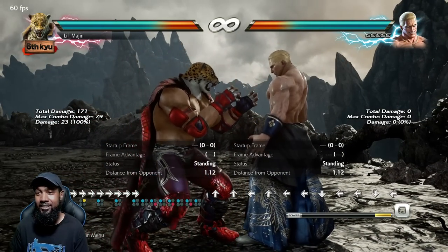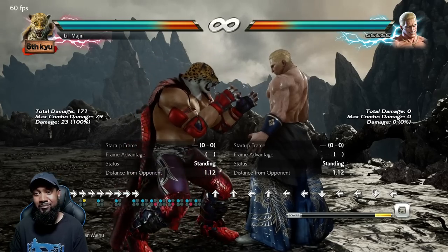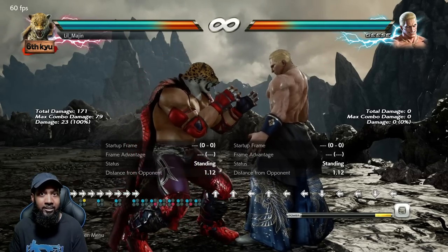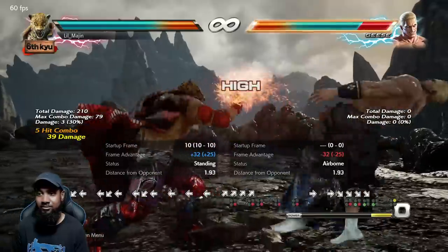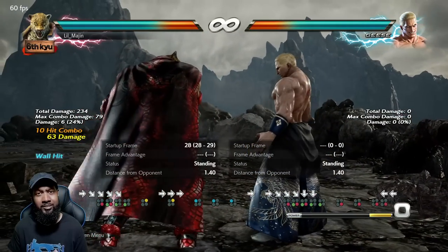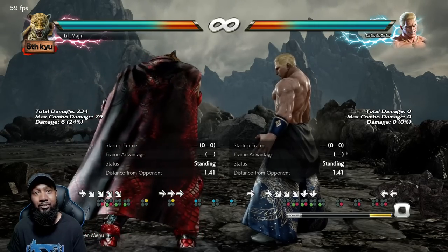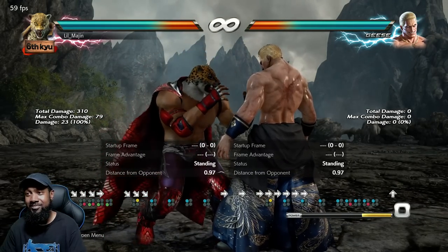It's either going to hit or whiff, and if you're grounded most times the opponent only gets one little hit and you can tech roll and be back on your feet. If the wall is further away you need a longer combo — familiarize yourself with all the stages and adjust your combos accordingly so you can complete your combos and start going for oki. Don't always do Running Power Bomb as the ender because you might be missing out on damage.